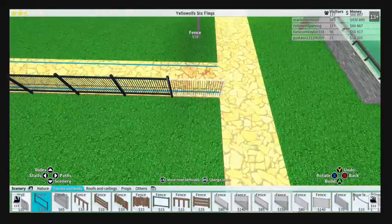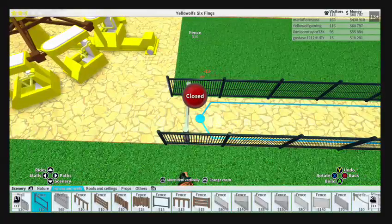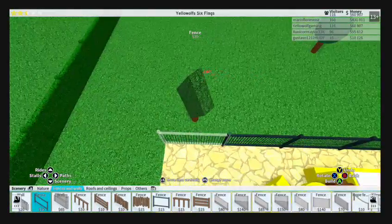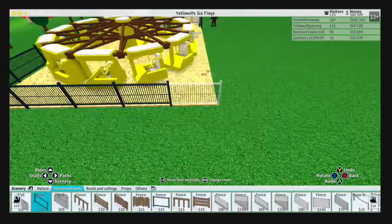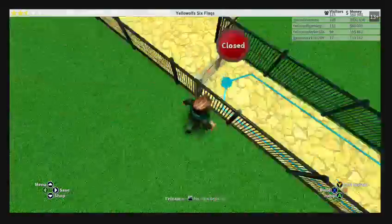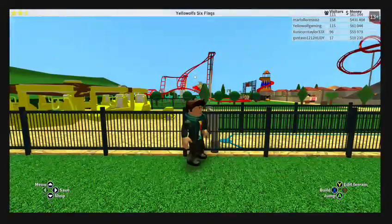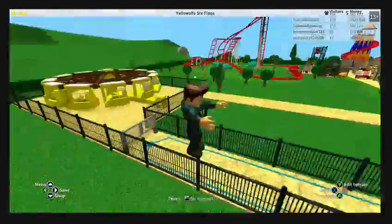Let's extend the fence all the way back here and go around it, so no one goes in while it's spinning because that would really hurt someone, and we do not want that happening in our theme park. All right, open! There's the Excalibur. While I'm waiting for people to ride that, we're gonna add another ride.